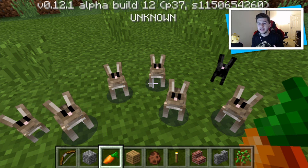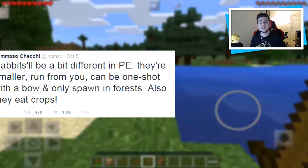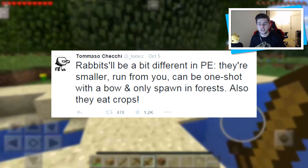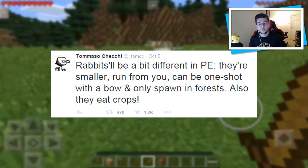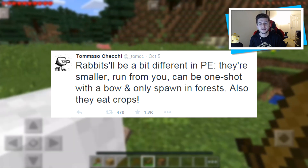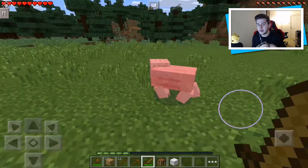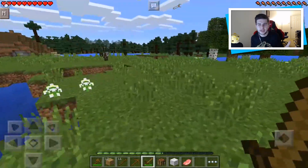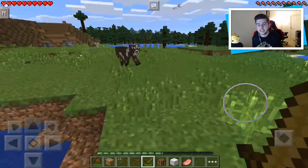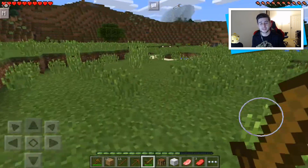I really love rabbits because I've been playing PC for a long time and messed around with them. However on Pocket Edition, Tommaso said rabbits will be a bit different — they are smaller, they run from you, can be one-shot with a bow, and only spawn in forests. They also eat crops, so rabbits are going to be very pesky and you're going to have to put fences around your farm.